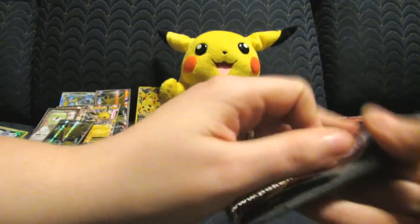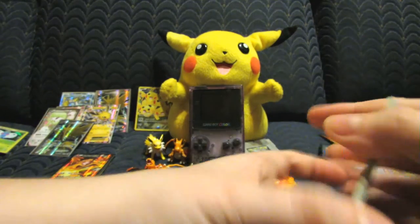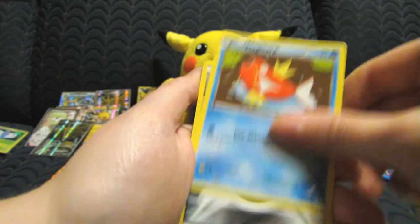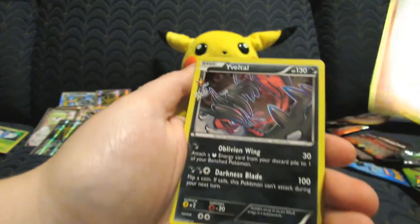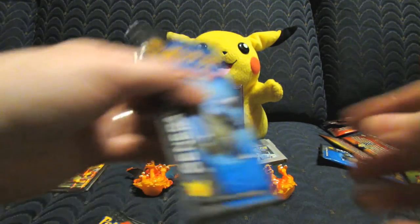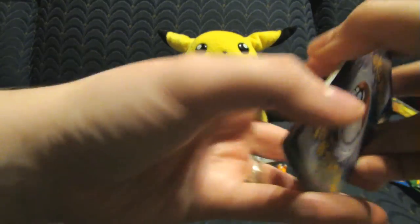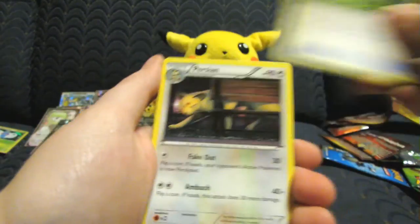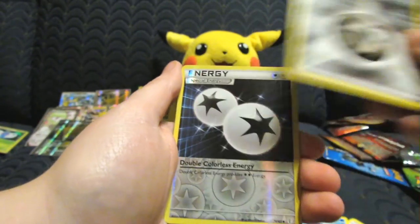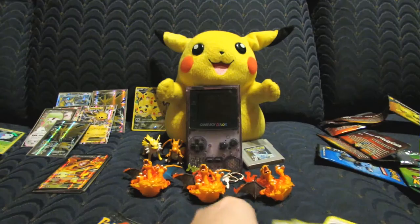Last box! Alright: Charmander, Mr. Mime, Persian, Geodude, Tangela, Magikarp, Steel Energy, Mr. Mime Reverse, Veltol holo, and a Rapidash. Next pack has a lot of energies — no Reverse Energy, but that's still fine: Charmander, Maintenance, Persian, Lightning Energy, Doduo, Shellder, Steel Energy. And as I'm saying no Reverse Energies, we get a Double Colorless Energy, Wally, and a Snorlax again — that's like the third time.